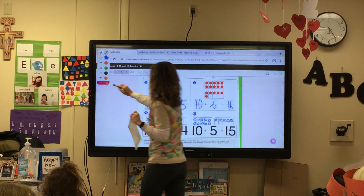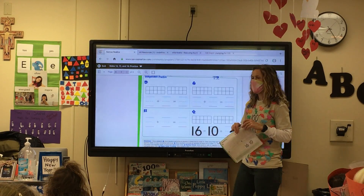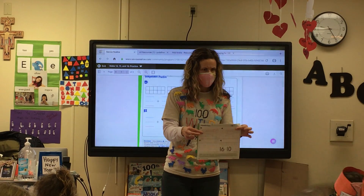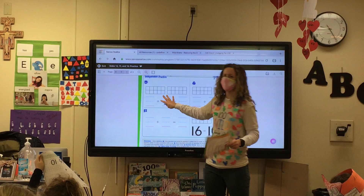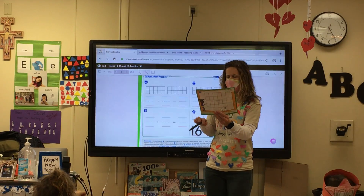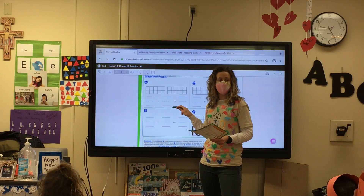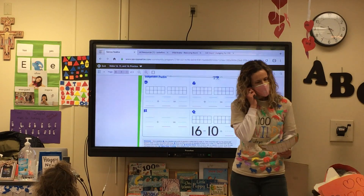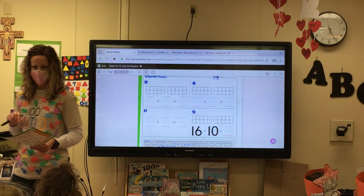Now you are going to start doing this on your own. I'll talk you through it so you know what to do. Go to the back. Here's how many I need for number 6: draw counters and write an equation to show 16. Go ahead and use your counters — count up 16 first, draw in your counters, and then write me an equation to match it.